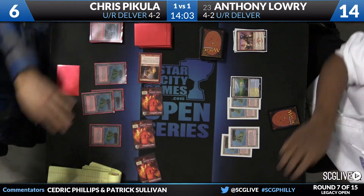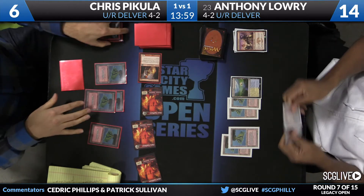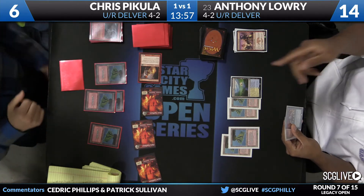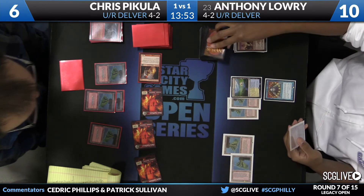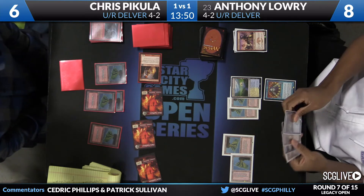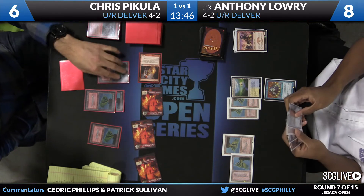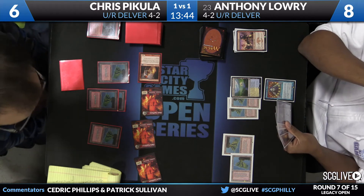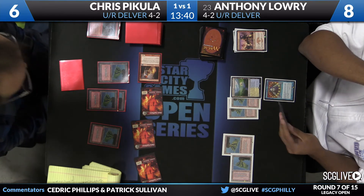Lowry really wants Electricary here — that's the big catch-up, or Treasure Cruise are the two big ones. He can't wait any longer, so he has to cast this now. If he's got one blind card in his hand, it's good enough. That was a pretty good one — a Ponder, a Young Pyromancer, and a Treasure Cruise as the third card. The tough part is he's got to put two cards back, but if he keeps Treasure Cruise and Young Pyromancer, he still gets to draw the Ponder.